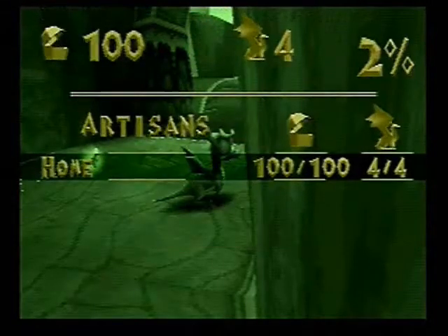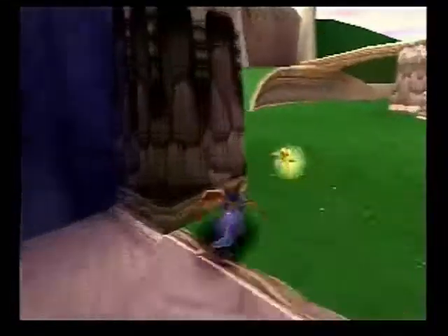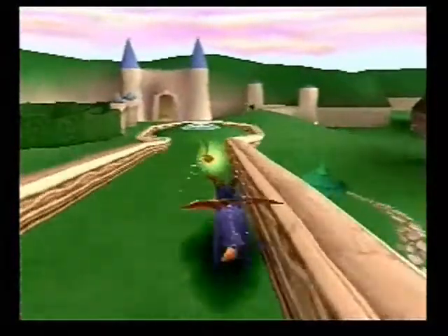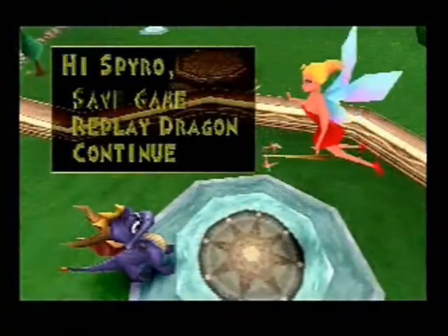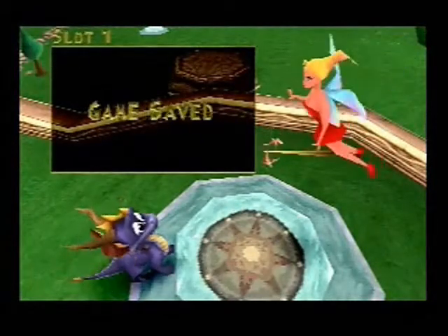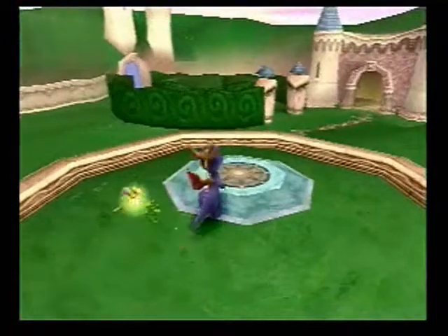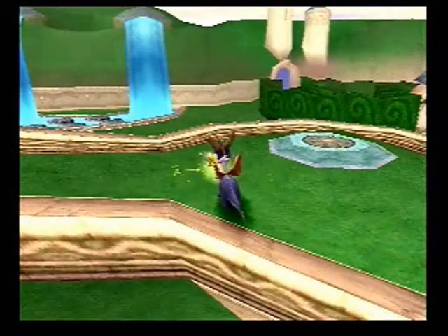Got all the dragons, too? Yeah, that's everything for this place. Now I'll just find a place to save — I think I'll save at this big guy that I met at the start. Seems like a nice place. Hello, Miss Fairy — Zoe is her name? Boy, you're pretty for a fairy. Even prettier than Tink — no, I'm kidding. Tinkerbell would get really angry if she knew about me saying that. But anyways, this is where I'll stop it for now. Goodbye, everyone!